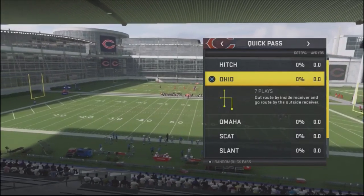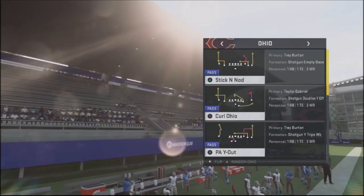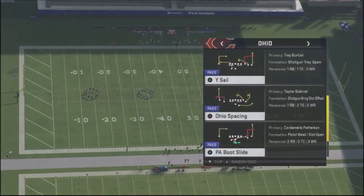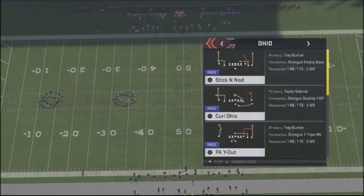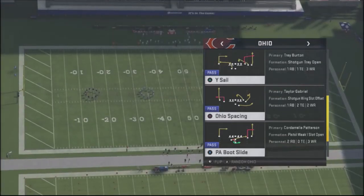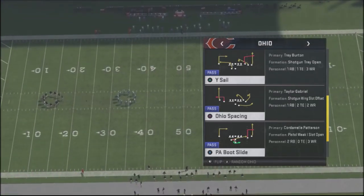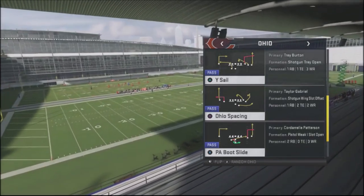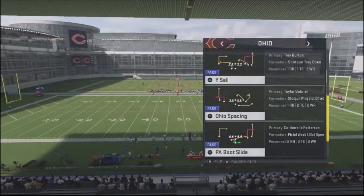Another concept you can use against your opponent is Ohio. There's a particular Ohio that works better than the others — the one where you have just a quick little out with a fly route. What happens with this particular play against the Palms defense is that there's a matching principle that messes up the match. This is a great play to have in your back pocket because you can jump into it as a standard audible and catch your opponent for a huge sideline pass down the field.